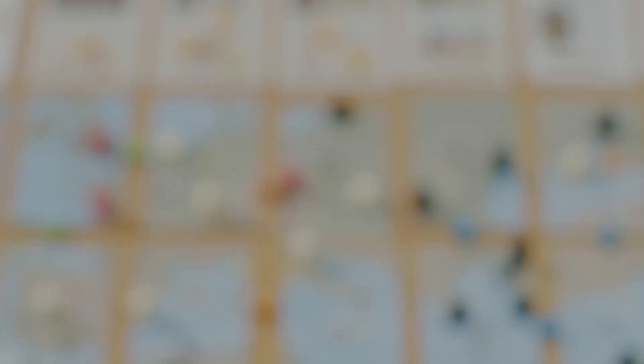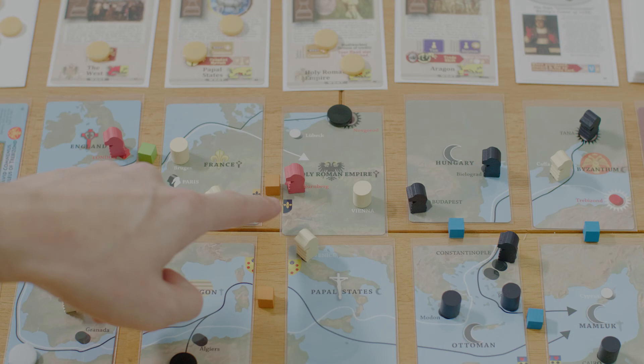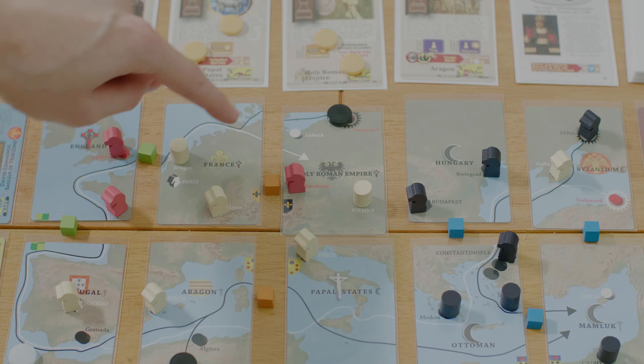With tax, remember that you are targeting a concession — which could be your own — and it must be bordering an unsaturated map card. In this example, the Holy Roman Empire and France could both be taxed because there are other players' concessions and levies able to be placed in those cities. England could not, because it is saturated. Remember: the player getting taxed places the levy.